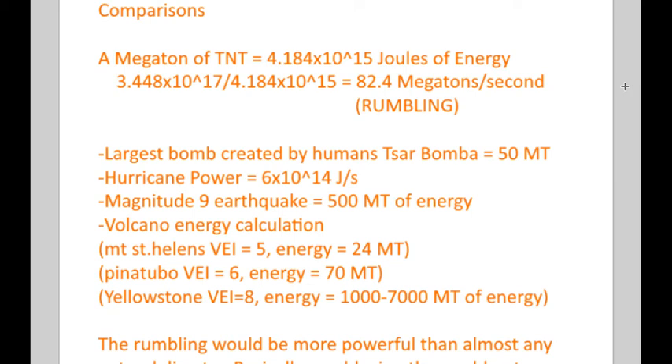The largest bomb ever created, the Tsar Bomba, was theoretically supposed to yield 100 megatons, but the one actually detonated was 50 megatons. So one second of the Rumbling is more energetic than the Tsar Bomba. A magnitude 9 earthquake produces about 500 megatons of energy — that's only about 6 or 7 seconds of the Rumbling. VEI-8 volcanoes like Yellowstone or Toba, which erupt once every ten thousand to a hundred thousand years, produce a couple thousand megatons — still only a couple of seconds or minutes of the Rumbling.